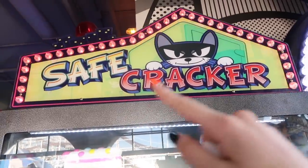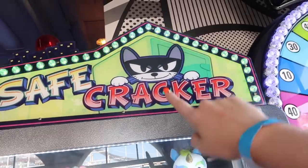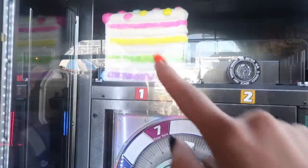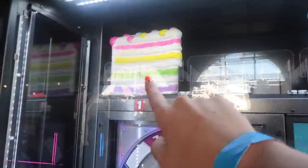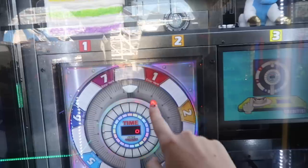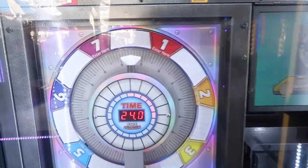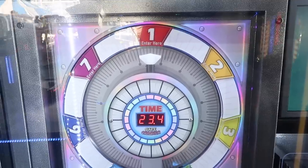Alright guys, we're playing a new game I've never seen before called Safe Cracker. There's a little kitty on it. Basically, you've got to try to unlock the one you're going for. I want to try to get this huge gigantic squishy cake right there — it's number one. We'll see if we can win a squishy and get this unlocked. You just gotta move it and it will move around.